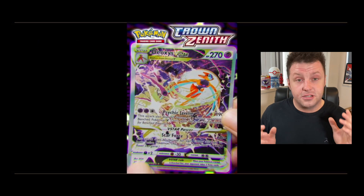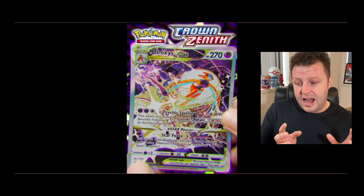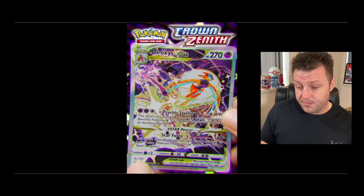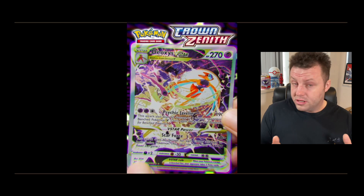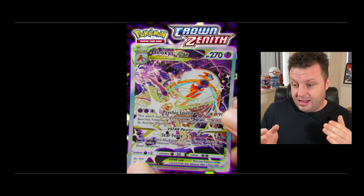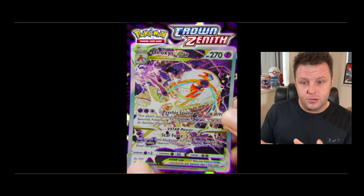Moving on, we have the Deoxys V-Star, which has now been revealed in English. I don't think this one is in V-Star Universe — there is a Deoxys V-Star card, but not this version. You can see in the bottom left corner it is a Glaring Gallery card, so it's another Deoxys V-Star alternative art. It's just too nice — way too nice. Another definite chase card for me.